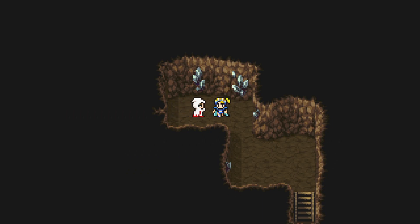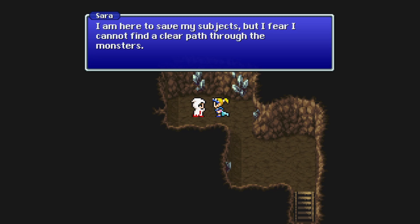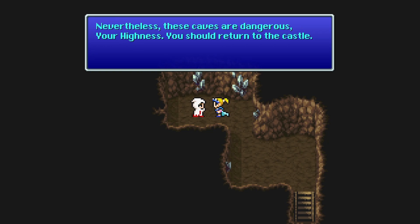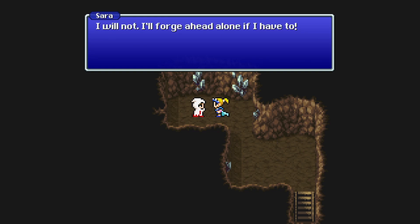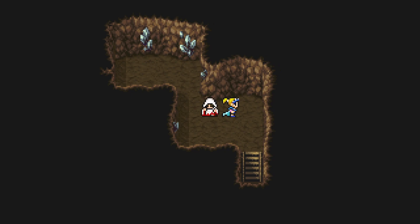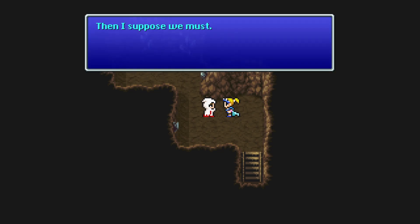In here you'll find someone really important. Guess who? 'I am Sarah, Princess of Sassoon.' 'Your Highness, what are you doing here?' 'I'm here to save my subjects, but I fear I cannot find a clear path for the monsters. My mithril ring spared me from the Djinn's curse. Nevertheless, these caves are dangerous — you should return to the castle.' 'I will not. I'll forge ahead alone if I have to.' She's going to join us as a guest. Sarah joins the party.